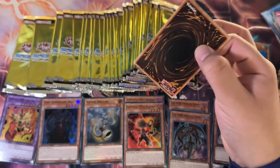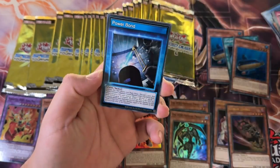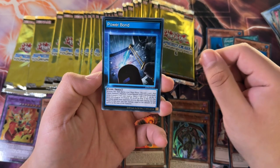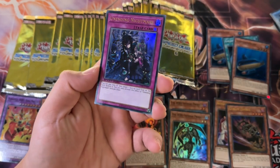Come on — Evil Hero Dark Gaia, that's what we need. Or honestly, Totem Dragon — I wouldn't mind pulling more of him. Because he has the best foil. Unending Nightmare — that's another Ultra Rare, boys.